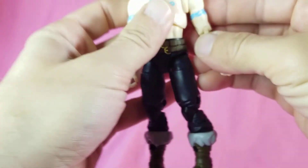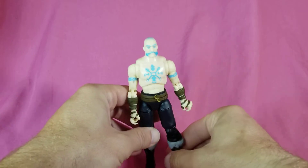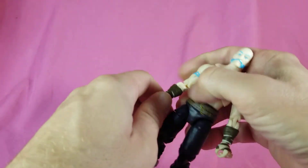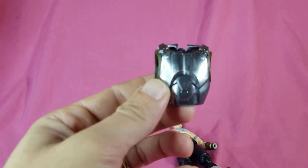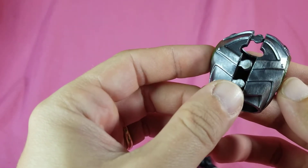Now comes my favorite part about this figure - you can kind of make him look how you want. If you want him to just look like generic Viking guy, bam, right there. He comes with all his different armor pieces to make him look even better. First is this nice chest armor, it's really nicely done to make it look kind of old and worn, like it's seen some battle.